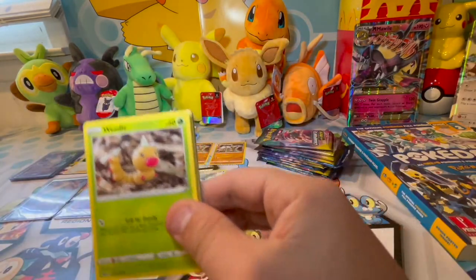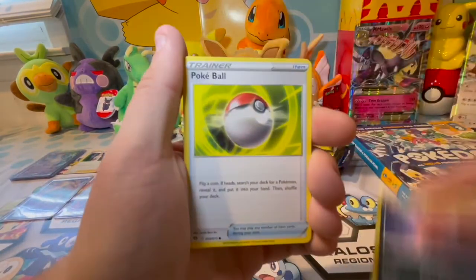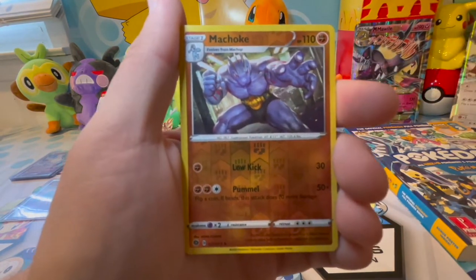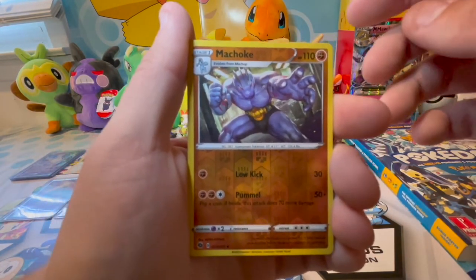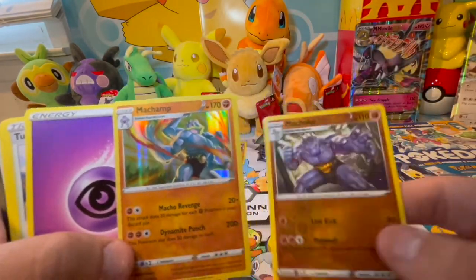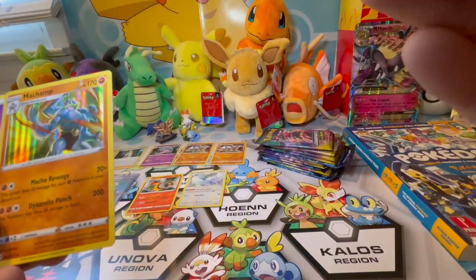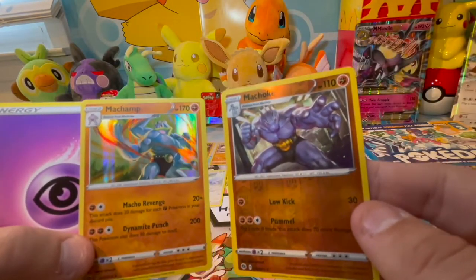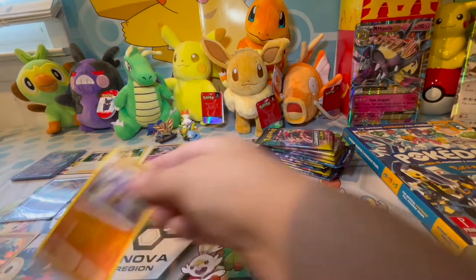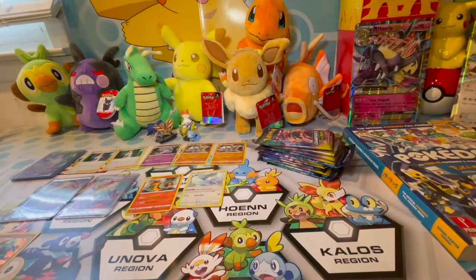Pack thirteen: Pokeball, Inkay, Zigzagoon, reverse foil Machop — that's pretty cool — and a foil Machamp. The reverse foil Machop and the foil Machamp are pretty cool together. We'll put the Machamp over with the rares.